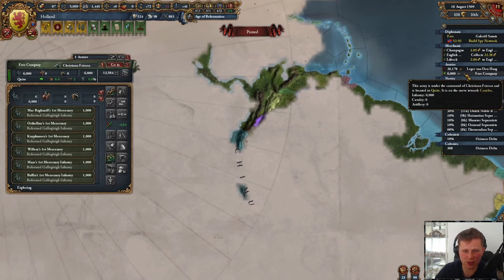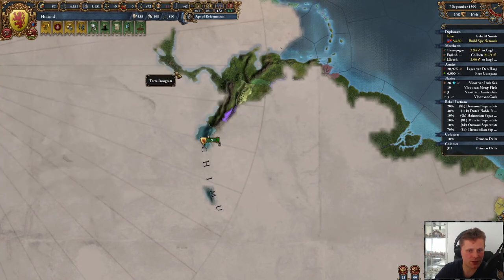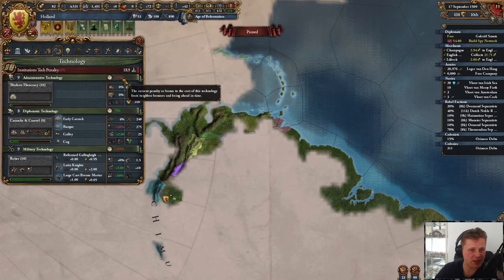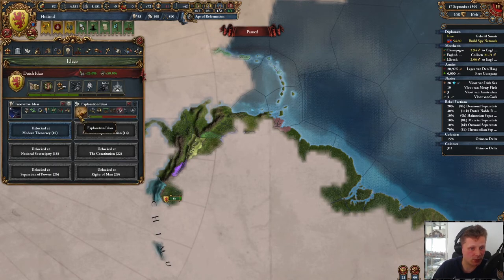If I'm losing these six, I'm still okay with it, I don't care. But we'll need to discover all of this, it's definitely needed. Let's take the next admin tech — we're now eight years ahead of time, so one more tech and we can form the Netherlands. I would say that's a good idea.